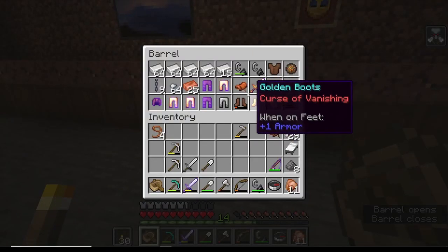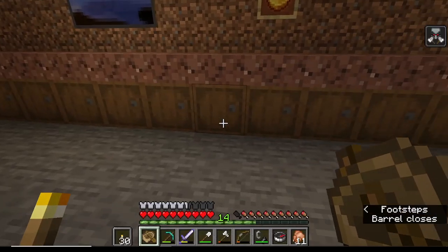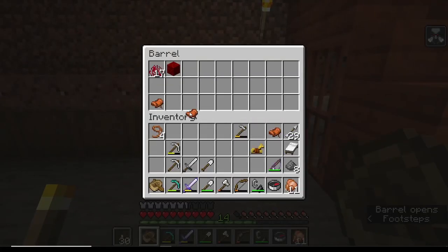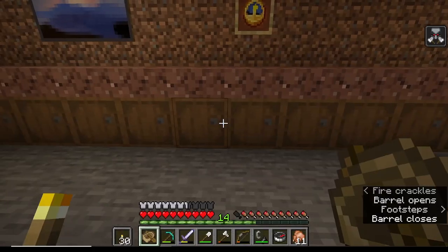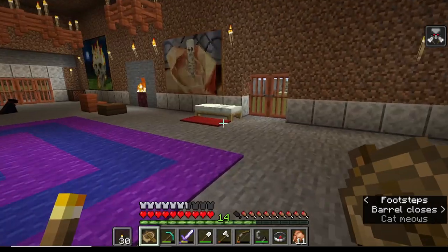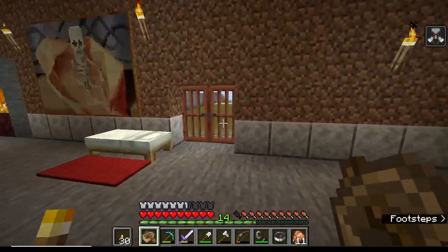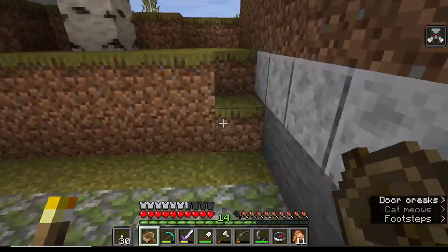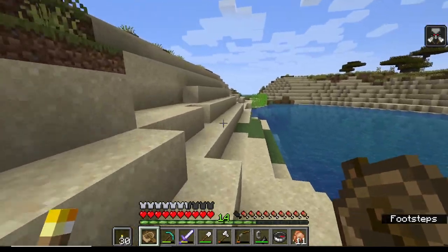We have a saddle - let's take out the horse armor too. Leather horse armor dyed yellow. Saddle, iron horse armor - and there's the gunpowder. Now do we have our clock? What time is it? Still midday. I guess it's time to go back out. We have our leads to hopefully get our goats. Like I said, we got distracted doing the desert temples and went to the nether as well.